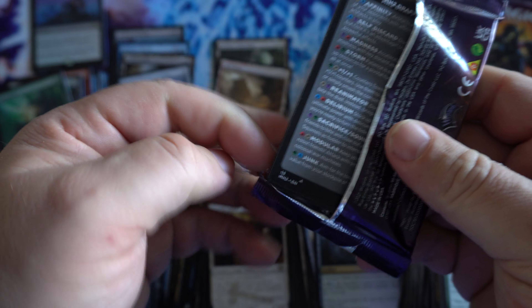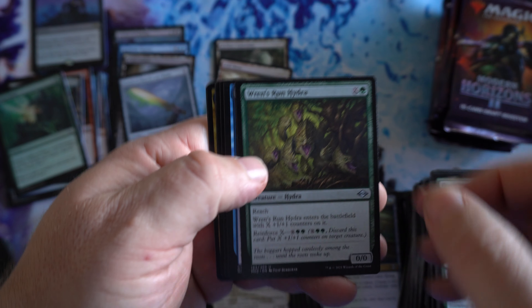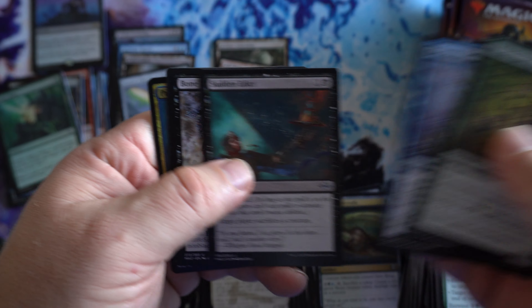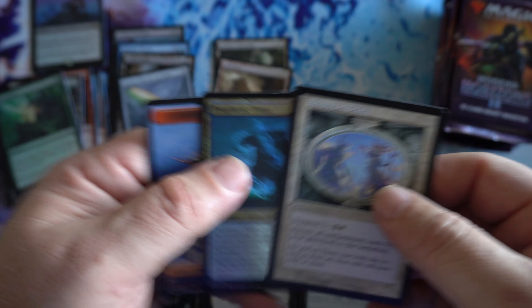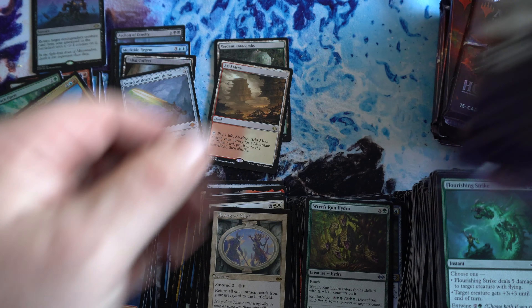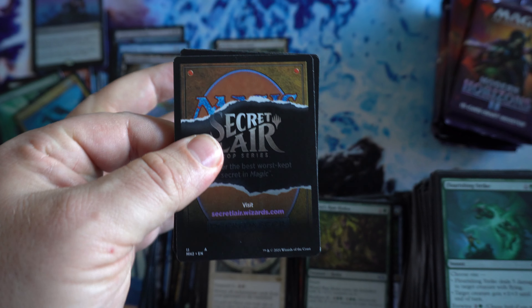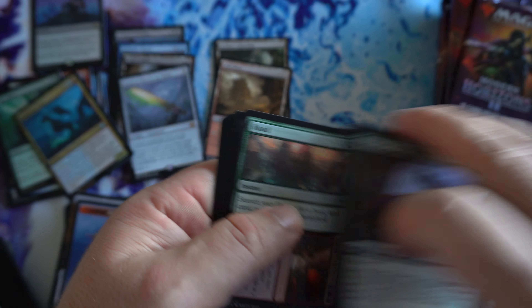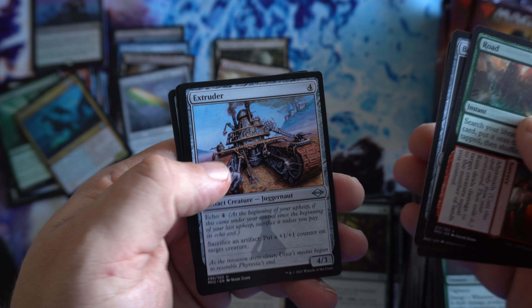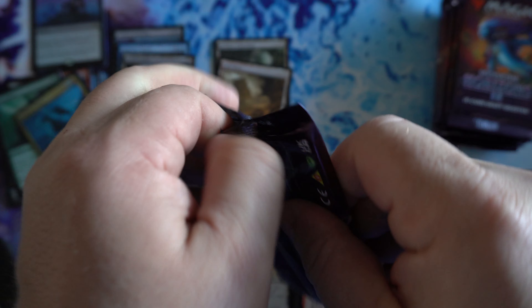Also, anyone looking for packs, sealed product, personal rips — let me know. Just started getting the Instagram channel going, working on the Facebook now. As we get more and more set up, I'll start putting up a listing of what we have for our offerings. Mostly most of the stuff right now is going to be the in-print stuff. I do have access to quite a bit of it, so if there's something you're wanting — even just a personal box shipped to you — let me know and I'll see what I can do. Get you a price and try to beat whoever's prices I can.